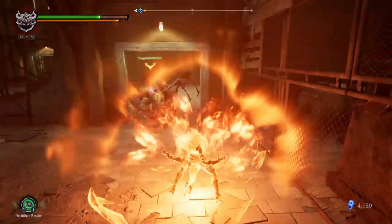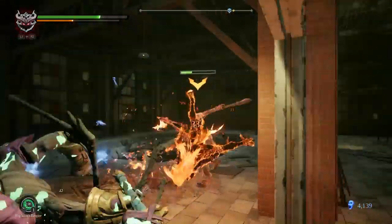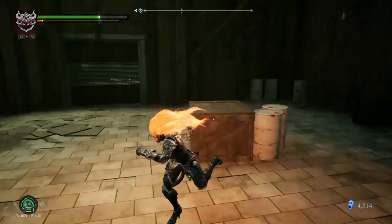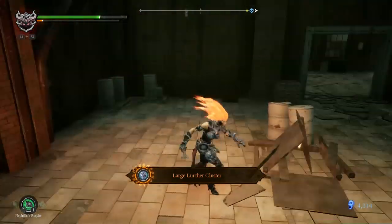I'd rather not die here. I don't even know what I'm dodging, but I'm dodging. This Fire Hollow is actually super, super useful. Maybe I'm not using it enough, and maybe that is a stupid thing to do.